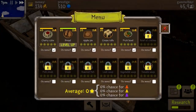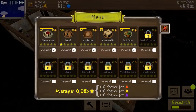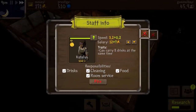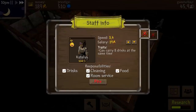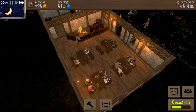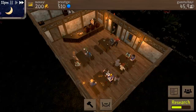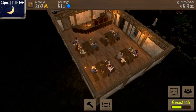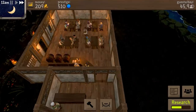We now have this going a level up - let's see what happens. So now it gets one star - interesting. So now this will go up, and we also have Caitlin, which can carry eight drinks at the same time, which can go a level up. I think we should wait until we can get another waitress, and then we are good to go to expand our tavern so we can have more guests in here.